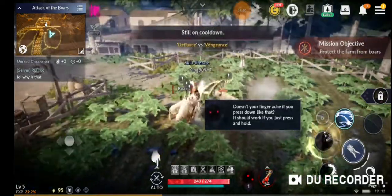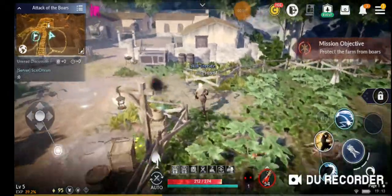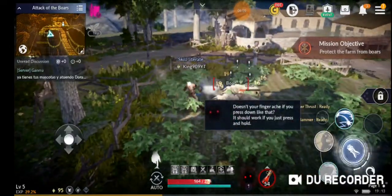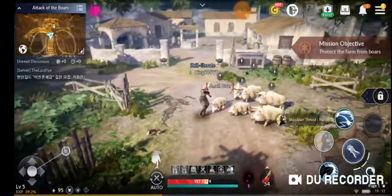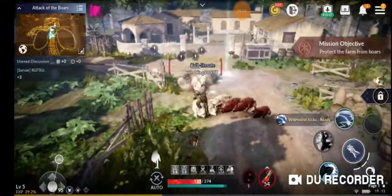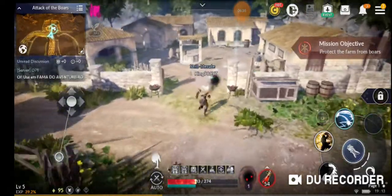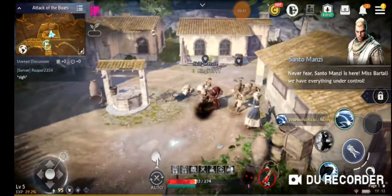'Protect the farm from boars.' I don't see any boars — oh okay, here they are. Thankfully they're kind of weak actually. Let me stun them, then Whirlwind Kick — see that's some damage right there. We gotta move over here as well. That's a lot of them! Oh, that's a lot of damage. I'm pretty sure this is our AoE move — yeah, that one's the AoE move, that's good. Tempest Kick has some AoE as well, so that's actually really nice.